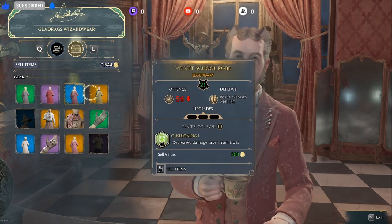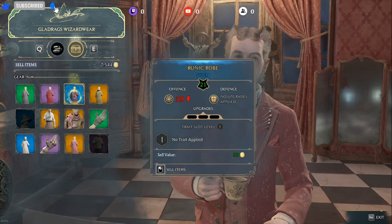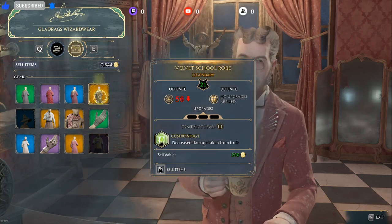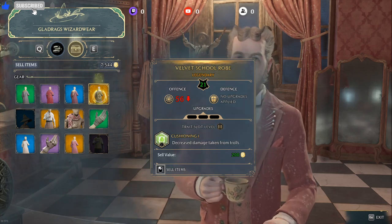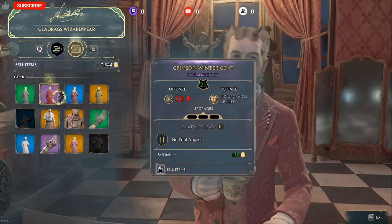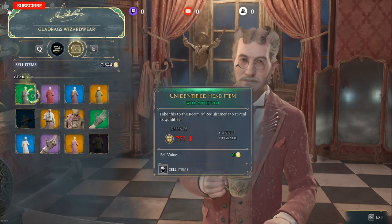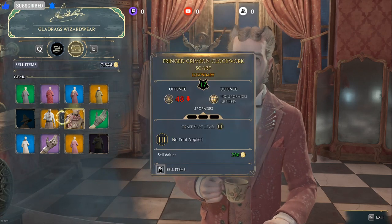All of this stuff, whether you like it or not, sell it. If you like the look of it, I will show you in a minute how you can still get the look. But if it's got no offense, no upgrades applied, no defense — I just go ahead and chuck it because I've got pretty good offense and defense at the moment. So everything that has got a red offense number on it, I sell.